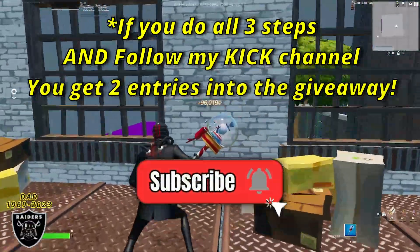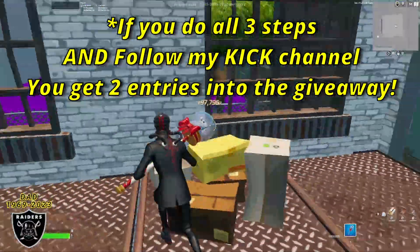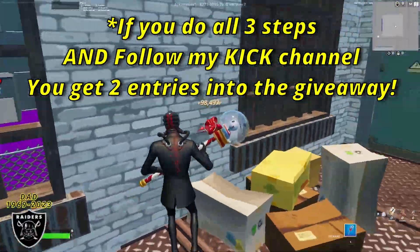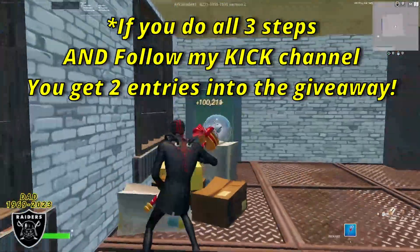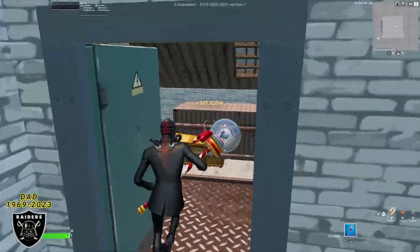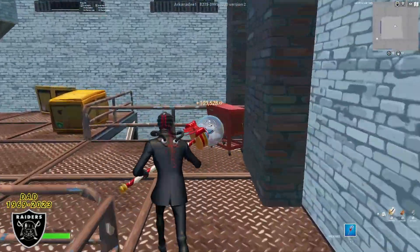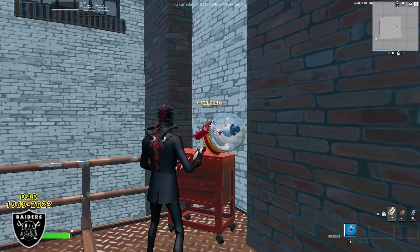If these maps are helping you, show some love by liking the video, commenting how much XP you're getting, and subbing to the channel. If you want a second entry into the giveaway, jump over to the Kick website and hit a follow. To move on for more XP, go through the green door, turn right, and you're going to see a red toolbox — right above it is our next XP boost, so press that button for more XP.